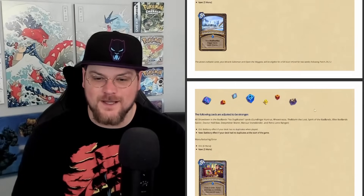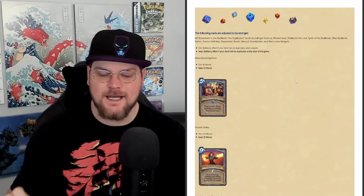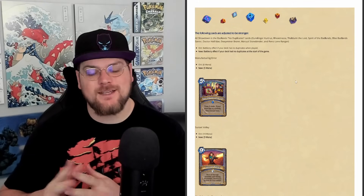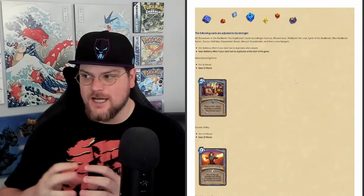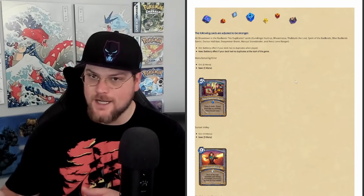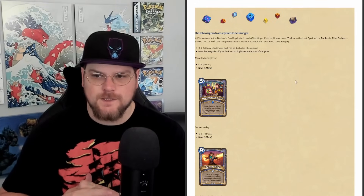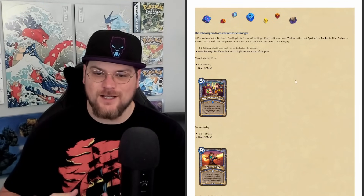I skipped something important at the start of the buffs: all Standard Highlander cards are being changed to 'Battlecry if your deck had no duplicates at the start of the game.' Cards like Framesetter will no longer turn those cards off, and these cards can no longer be used in draw-heavy decks to get their effect without building around the restriction as intended. A big shame is that the Wild ones were NOT changed to match — it's going to feel really awkward to play Highlander decks in Wild now. Cards like Zephyrus that are being used in unintended ways in Wild can still be played that way, and getting hit with Framesetters to turn off your deck is still an issue.